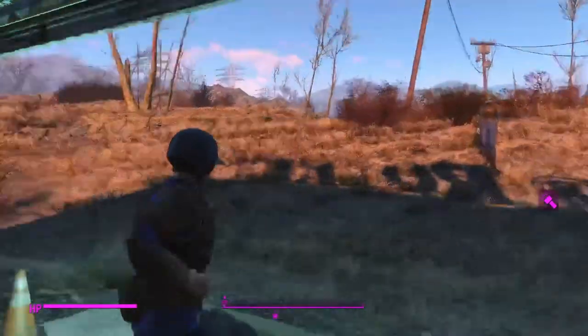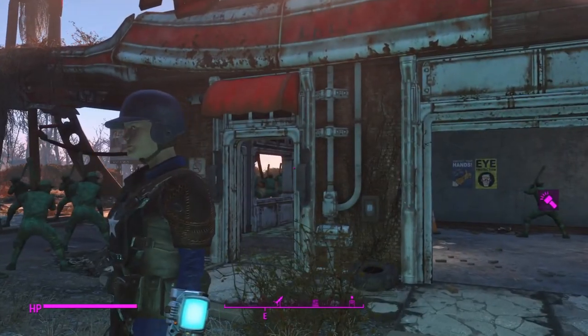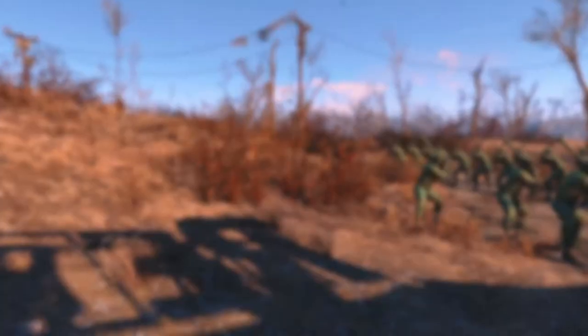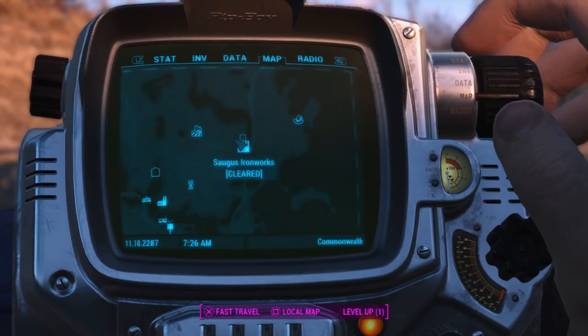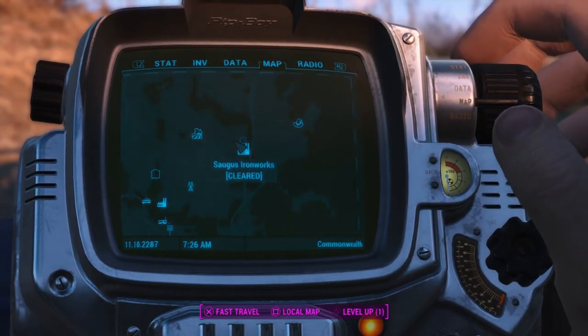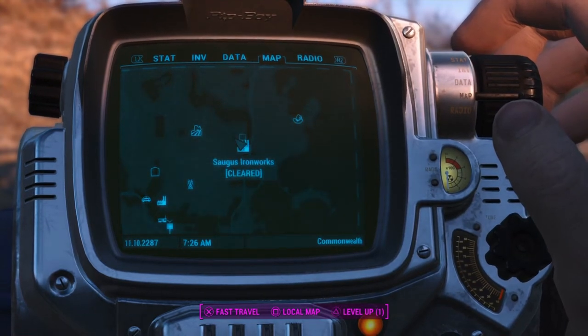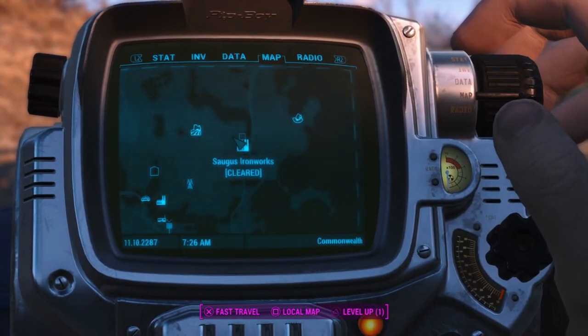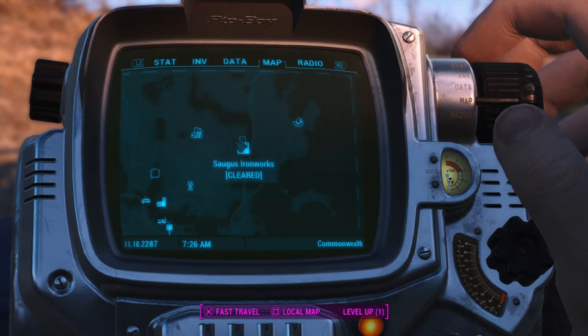Now we're going to do the XP glitch — this is how I went from level 9 to level 80 in about three hours. You're going to want to go to this location on your map. There are multiple locations but this one is called Saugus Ironworks. It's like a trial and you'll want to get all the way to the top level, clear all the enemies out. Once you get there, there's a giant vat of lava. Go up the staircase above the lava and there will be a magazine called Picket Fences. Once you get that, you're able to build statues inside your settlements, which is what lets you get a whole bunch of XP.